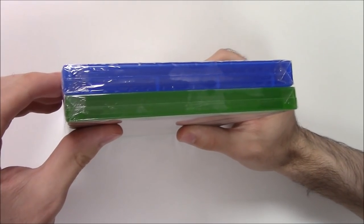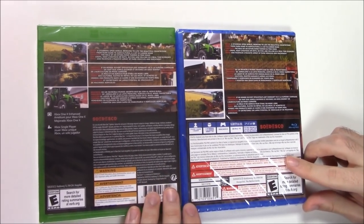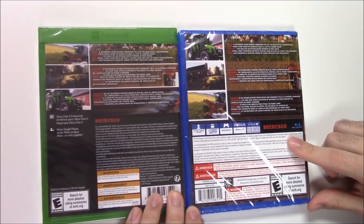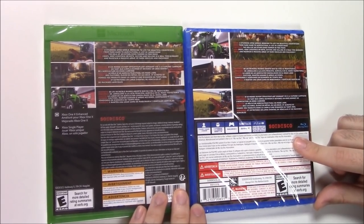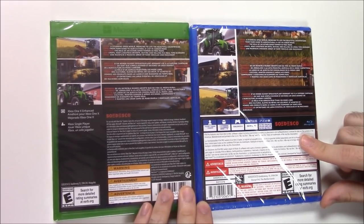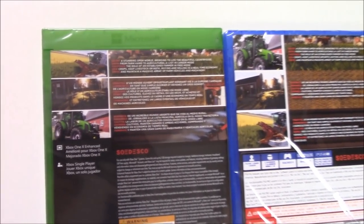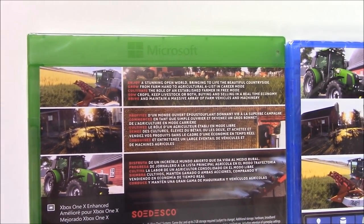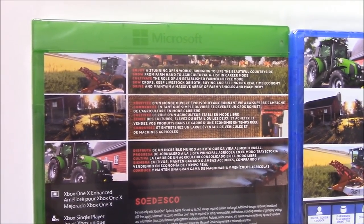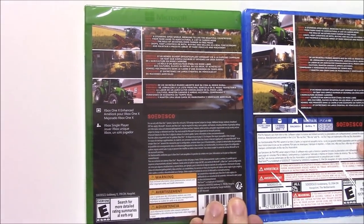You can see that these are Y-fold copies. Now on to the back — we've got some shots of the farming, some tractors and whatnot. It says: enjoy a stunning open world bringing to life the beautiful countryside; grow from farmhand to agriculturalist in career mode; cultivate the role of an established farmer in free mode; sow crops, keep livestock, or both, buying and selling in a real-time economy; drive and maintain a massive array of farm vehicles and machinery.